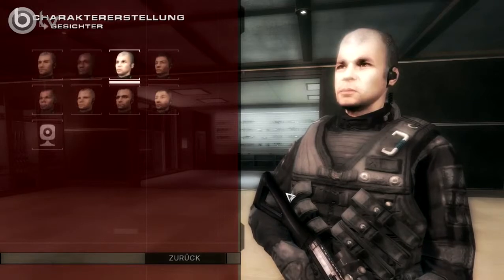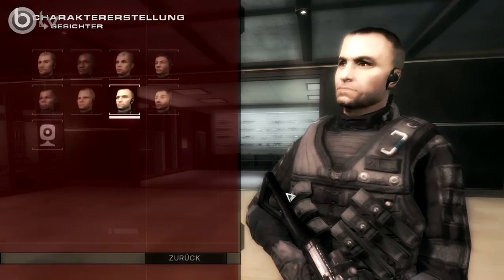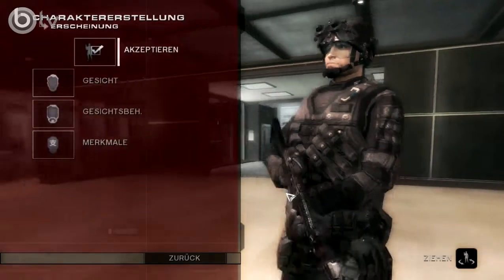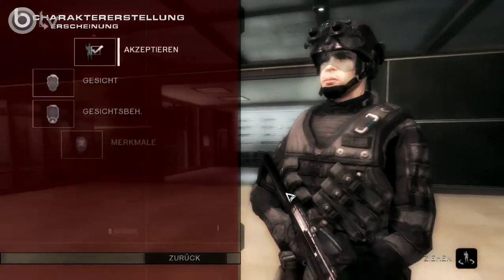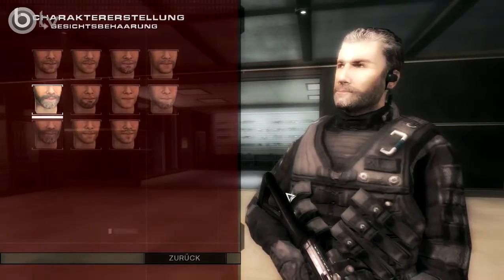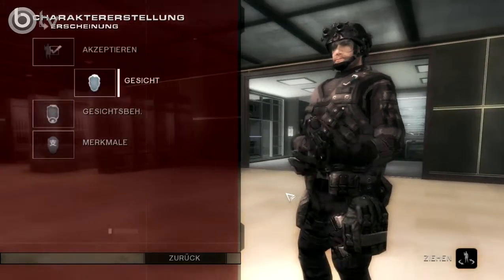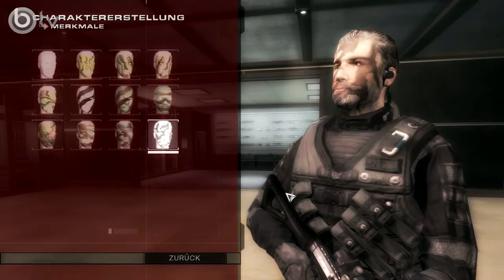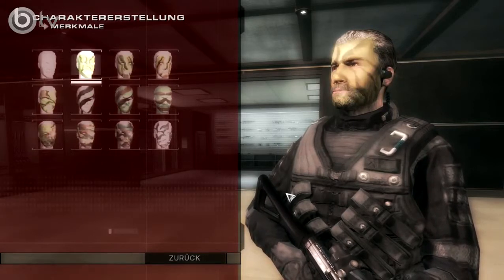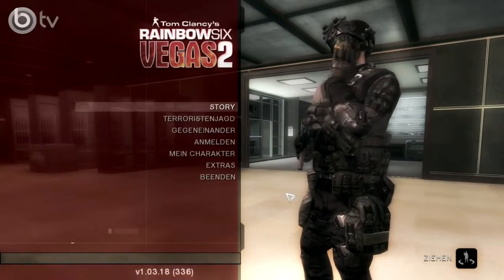Welches Gesicht nehmen wir denn? Wir nehmen den hier. Nee, gefällt mir doch nicht. Wir nehmen den Standardcharakter. Dann Gesichtsbehaarung – wir nehmen einen schönen, stylischen Vollbart. Und dazu eine schöne Gesichtstarnung, von denen es insgesamt zwölf Stück gibt, wobei eins ohne Bemalung ist. Wir nehmen einfach die hier. Dann drücken wir auf Akzeptieren.